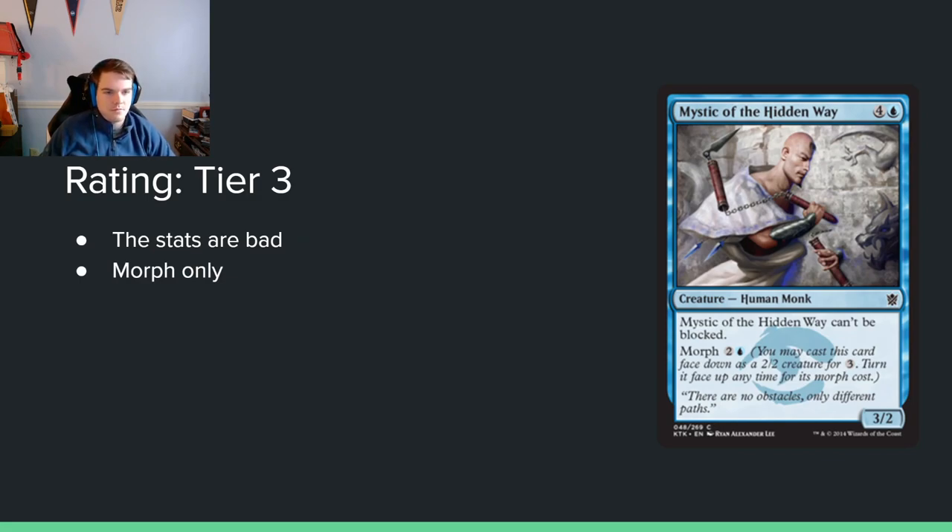Mystic of the Hidden Way — 4 and a blue for a 3/2 that can't be blocked, with Morph for 2 and a blue. First I thought it was terrible — five mana 3/2 — but it can't be blocked. In this format it breaks board stalls, and there do seem to be a lot of those based on all the high-toughness creatures I've seen. You can also play it on turn 3 as a morph and it's not a complete nightmare. I don't hate it — seems a little more playable than some other cards.